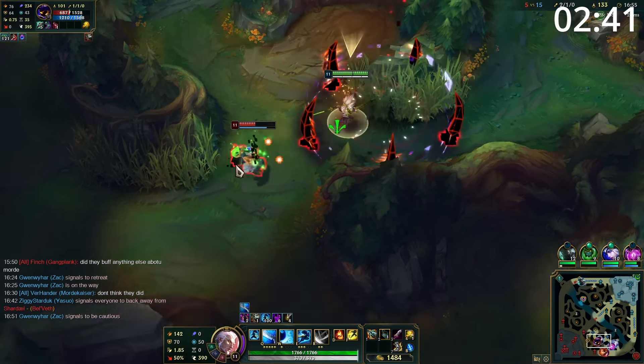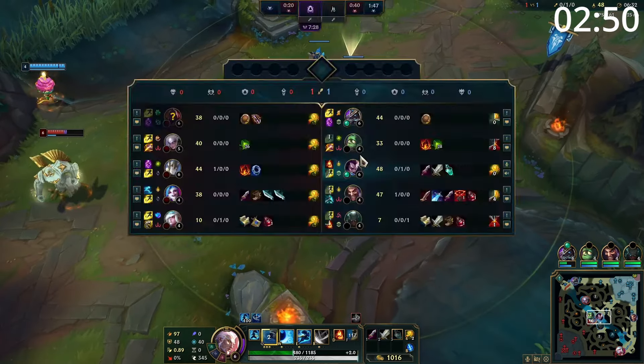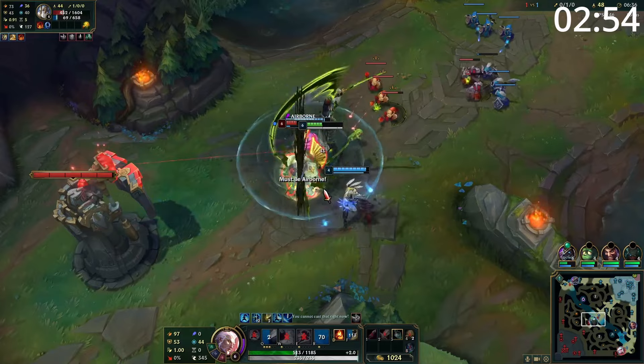Entering late game teamfights, you want to play as the hypercarry. At this point, you put out a ton of damage against whoever you're attacking. So use W and E to keep yourself alive, and look for a big AoE knockup, or a knockup on something important before going in and destroying them, before choosing your next target with your short cooldowns.